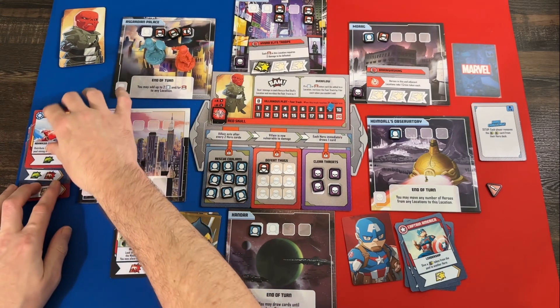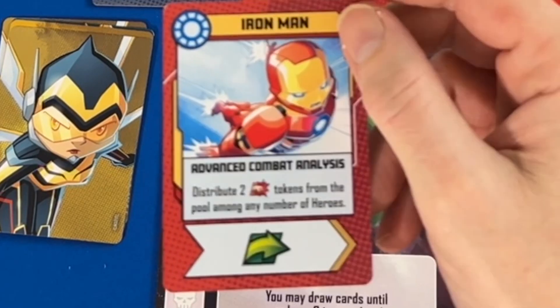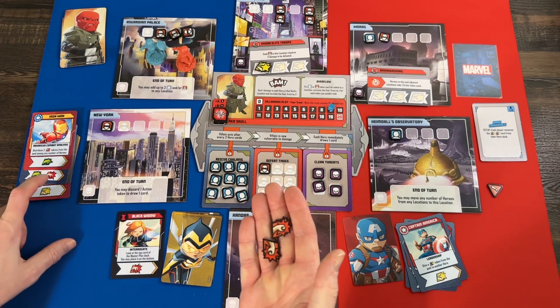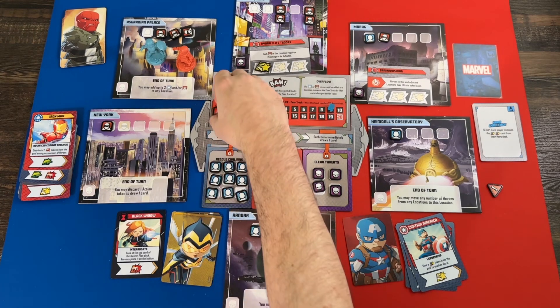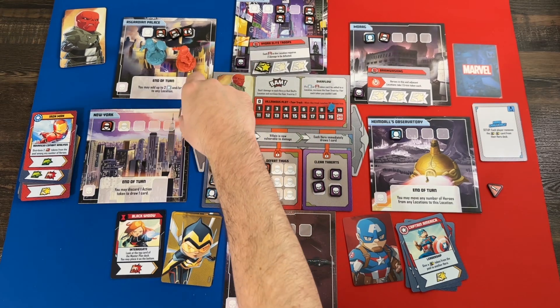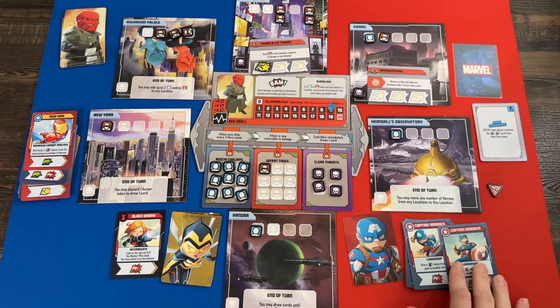I play Advanced Combat Analysis, which gives a movement and lets me distribute two punch tokens from the pool among any number of heroes. That gives me two punch tokens to go along with the punch on the previous card — three damage total to Red Skull. That is going to win us the game!